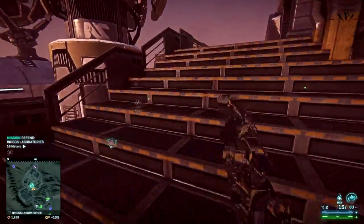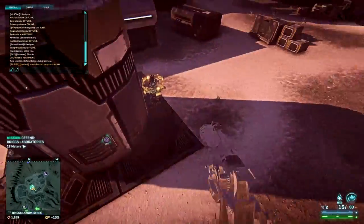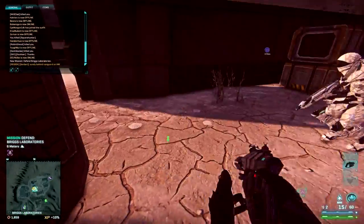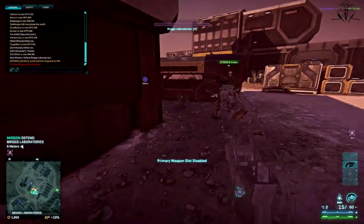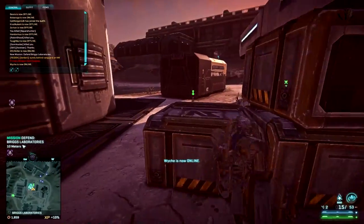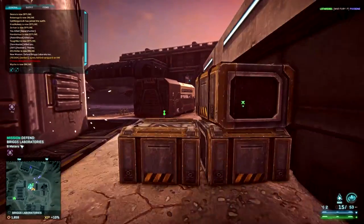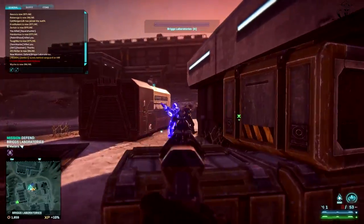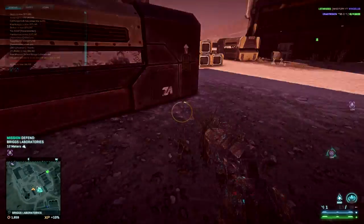On direct impact, EMP disables enemies' personal shields for a few seconds and drains their ability energies, as well as disabling their HUD. But if the blast is not direct, energy regeneration starts immediately. It's very important to note that in the current state of the game, Heavy Assault's ability won't get drained at all, no matter if it's engaged or disabled — which is quite unfair.